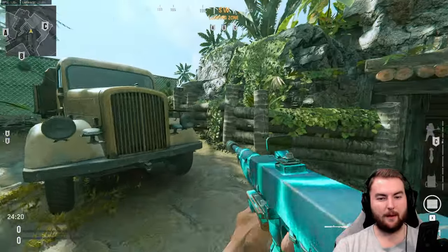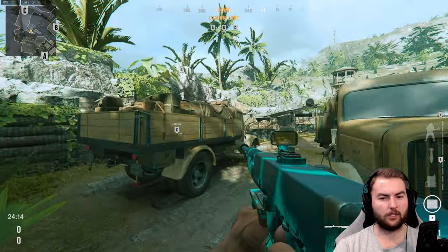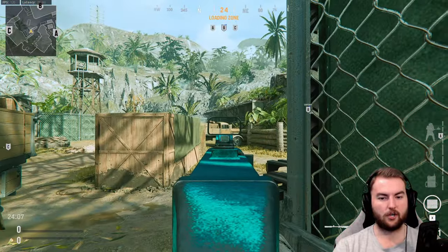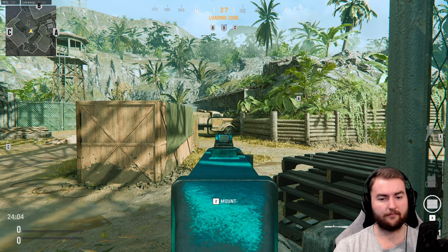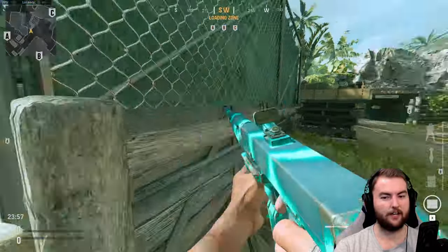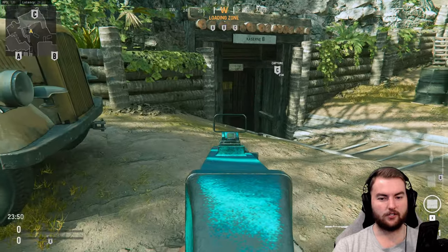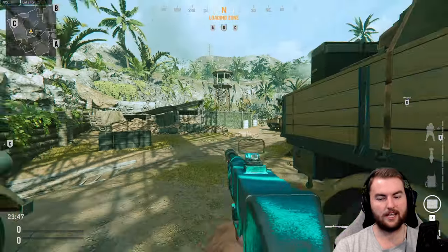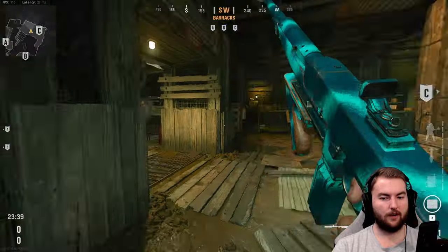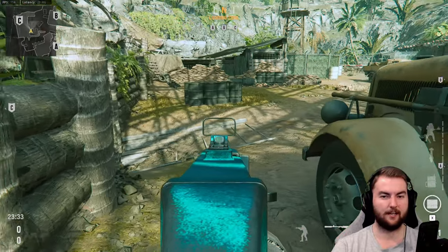Another interesting spot is the trucks back here. This is a particularly powerful position because you can control the majority of important locations — mostly this area and the middle lane. From here you can control that building, see when people walk out that door, and also catch people climbing over the truck. People often just poke their head out and walk idly into this lane, and if you're sitting here, you can take them out fairly quickly. You can also see towards the C flag and control those stairs.